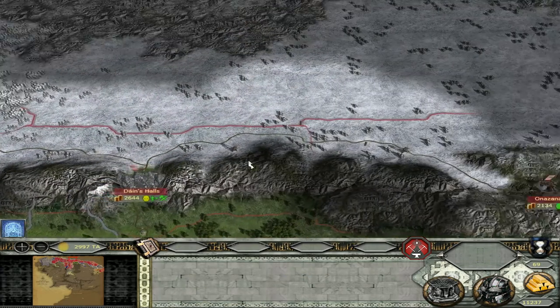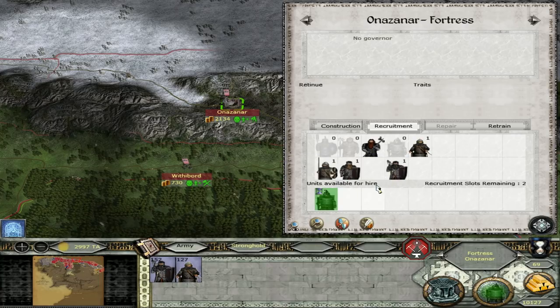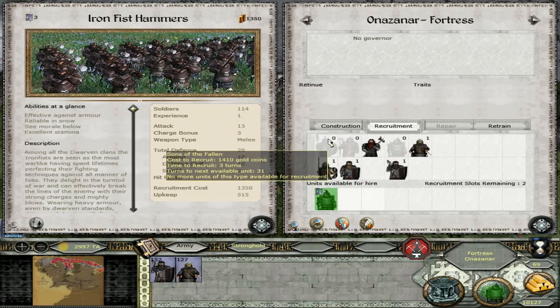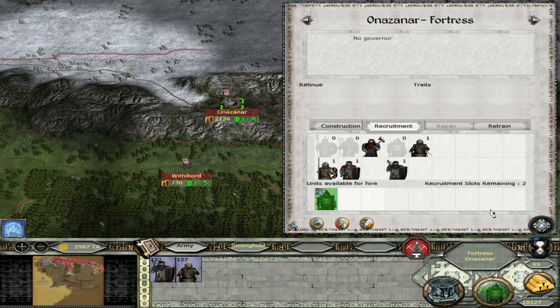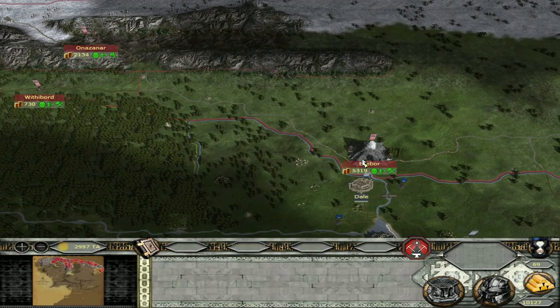Finally in Onasana - let's see. And here we got them - the Blacklock Engineers. And the Iron Fist Hammers are still a couple turns away, but they are monsters. And these guys have 13 missile attack - they are just like Saruman's bodyguard, just not as good in melee but they still perform very well.